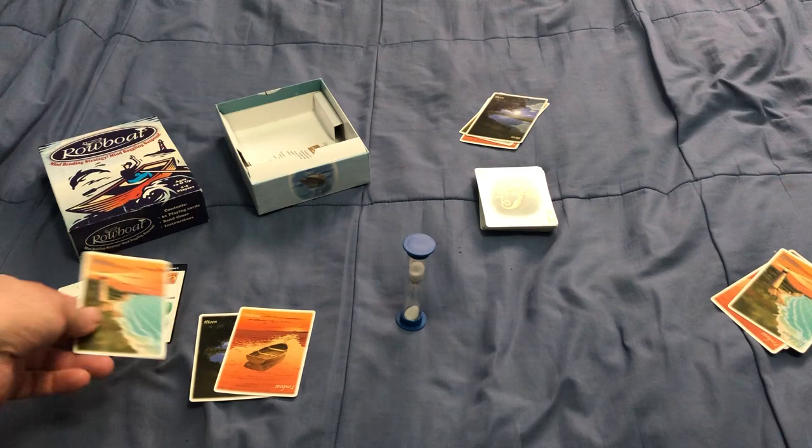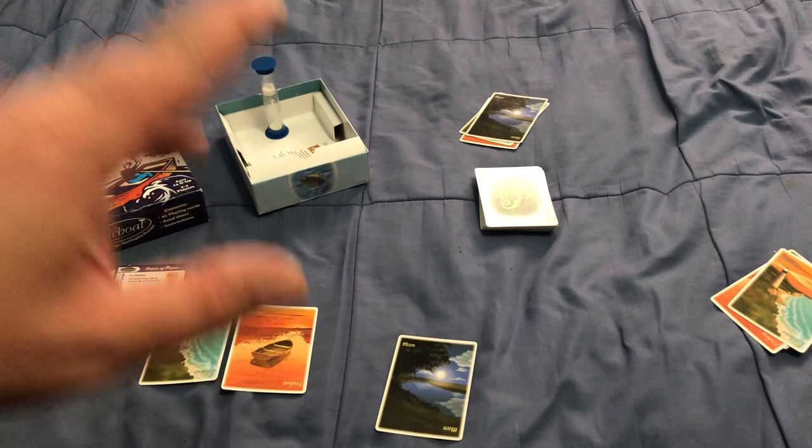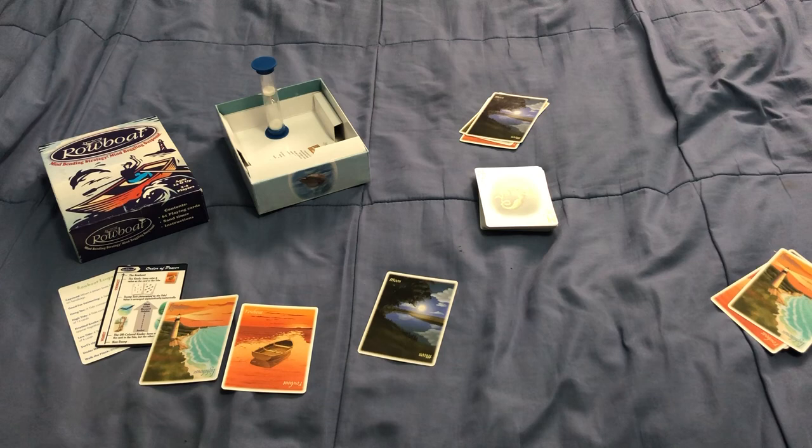And then there's the moon. The moon is a card that only the dealer can play, and you play it before you start dealing out cards. It allows you to specify how many cards are going to be dealt out — anywhere between four and twelve. So you can say eight, play the moon, and you're going to deal out eight cards to what is called the tide.